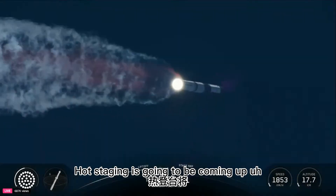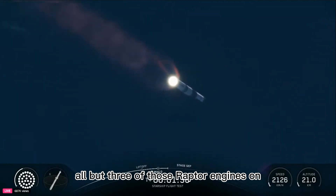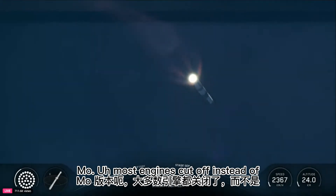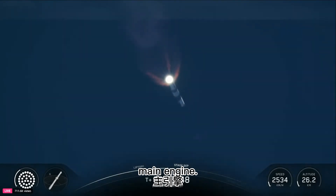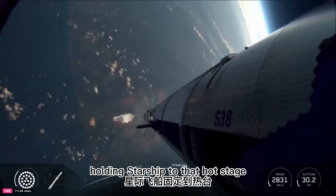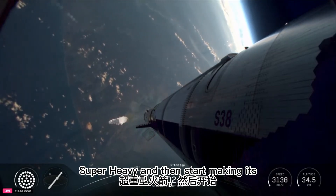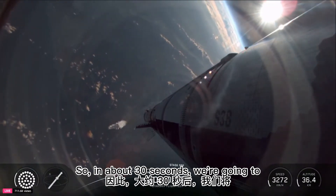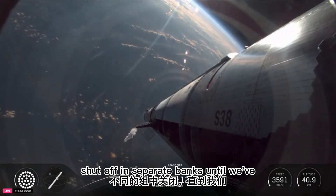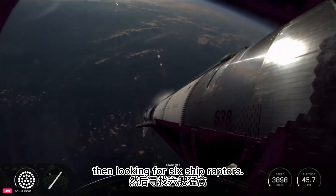Hot staging is going to be coming up in just a little over a minute. At that point, we're going to see all but three of those Raptor engines on Super Heavy shut down — our version of MECO, most engines cut off instead of main engine. Then we release the clamps currently holding Starship to the hot stage adapter. It's going to ignite its six Raptor engines to push away from Super Heavy and start making its flight uphill. In about 30 seconds, engines will start shutting down on Super Heavy in separate banks until just those three center engines remain, then looking for six ship Raptors.